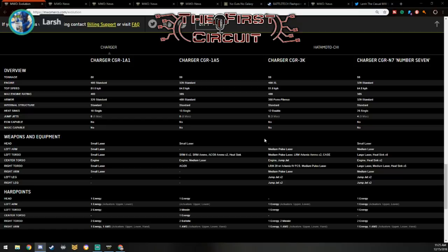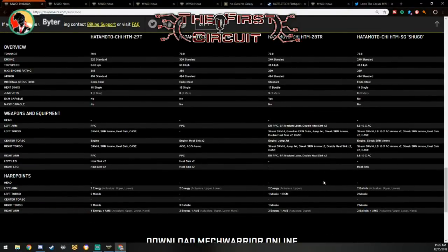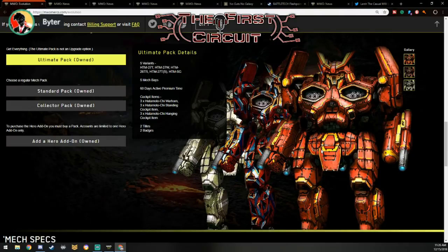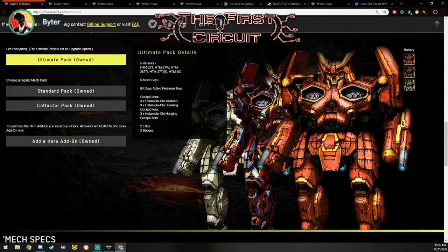What are your thoughts on the Hatamoto-Chi? Not a big fan. Whilst the Charger can fit any engine size up to 385, the Hatamoto-Chi — half the variants can only go up to 290. I'm not a fan of its quirkage. It's got the tankiness like the Charger, but its shape is much more akin to a trebuchet, where you've got this flat pancake to present to the enemy. If they can aim, it's a lot harder to spread damage because they'll try to take out a side torso.